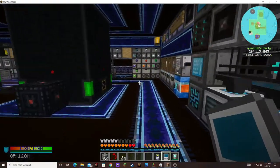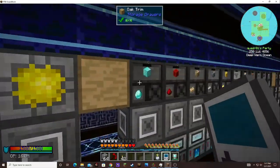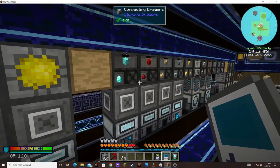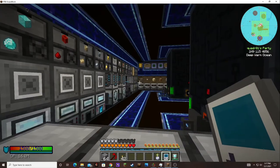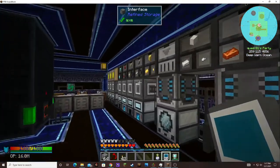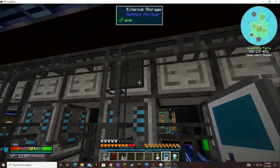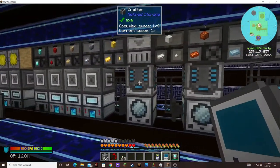I'm going to convert all of my compacting drawers to storage blocks, because I've been getting lag and I can't explain it. I've heard that drawer controllers and external storage don't always work very well, so I'm going to try and see if that helps. It's a huge undertaking.